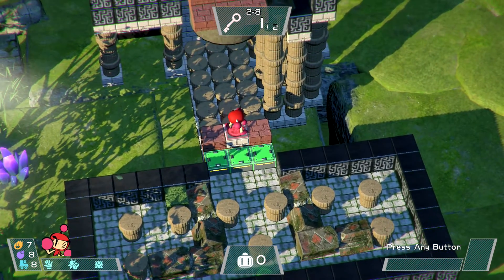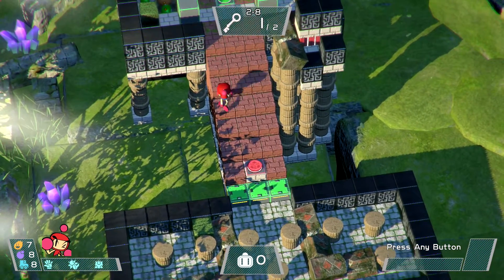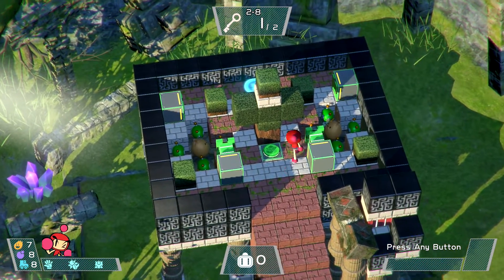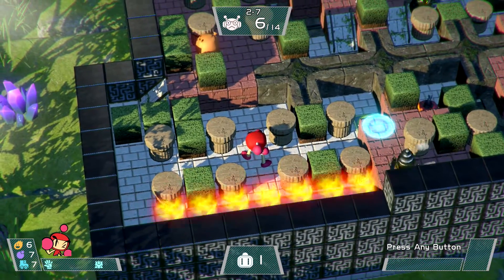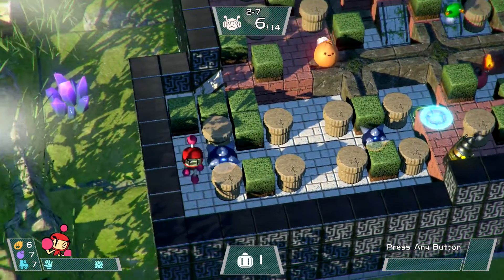Controlling Bomberman in an age where every touch of the control pad doesn't just move him a half square, I found managing the speed power-ups a challenging task in the campaign. I used to be able to easily lay a bomb on every other square of the grid, creating powerful explosions that would weave throughout the entire stage. But in this game, I often failed miserably with that camera angle and lack of movement precision.